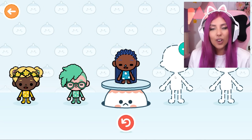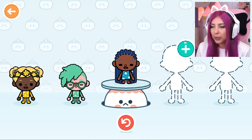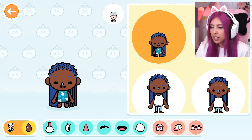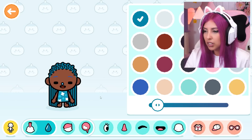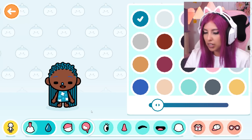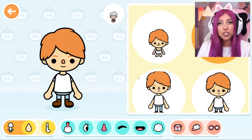Five babies already, we only have two more to go - that's indigo and violet. I feel like the blue baby is a bit too indigo with her hair colour, so I'm gonna use this hair colour instead. This is a better colour. Alright, time for our indigo baby, which is very similar to blue but I feel like we can do this.